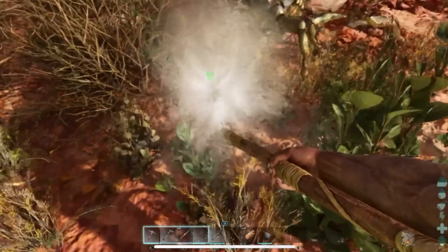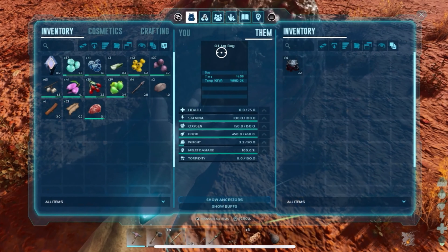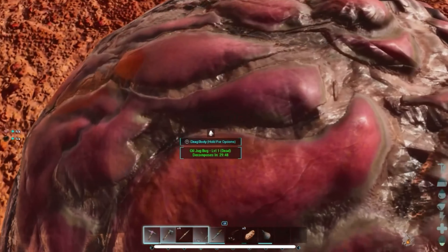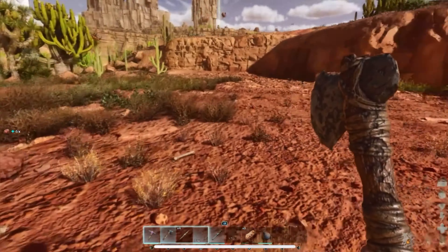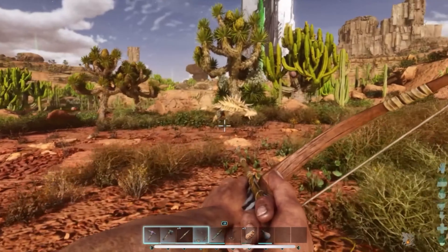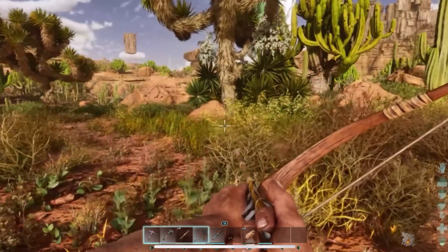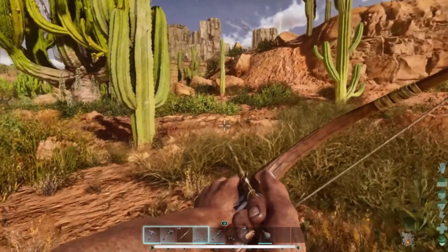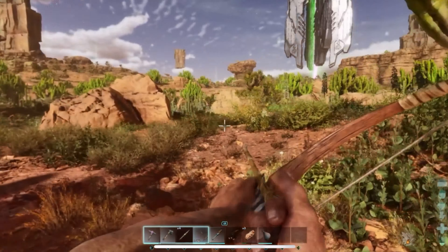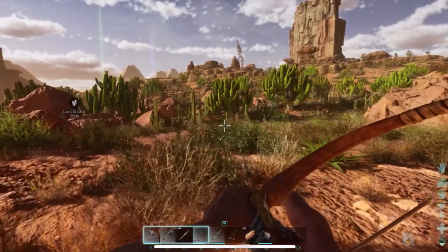We'll try the spear on this one, maybe I can hit him a few times before he flies away. There we go — grab his oil, chop him up. I saw an Anki over here, I'd love to get one of those guys, but I don't have enough tranks for him yet, they take a decent amount. Nothing over there — where's he running from? It's not a good sign, there's probably something around here. Oh, there he is. Let's shoot him.